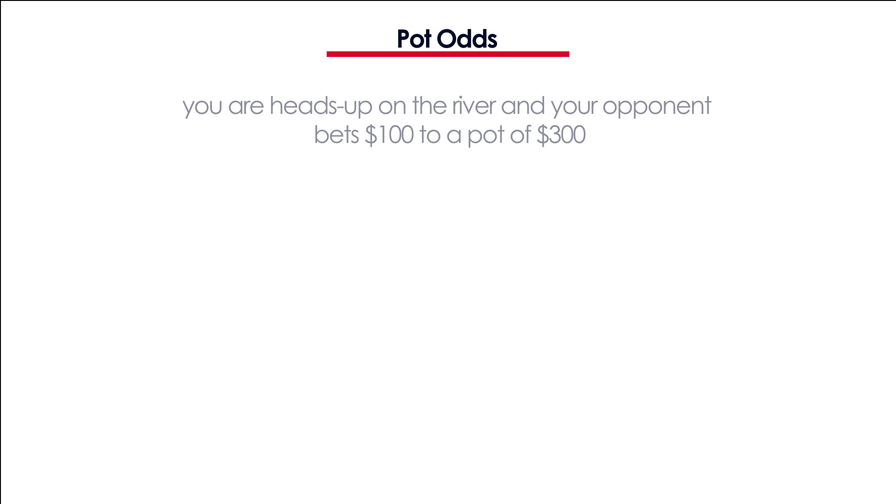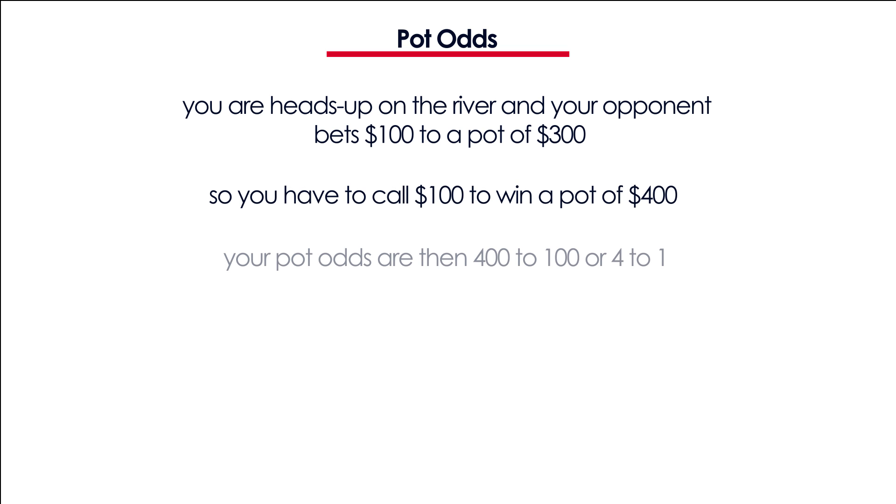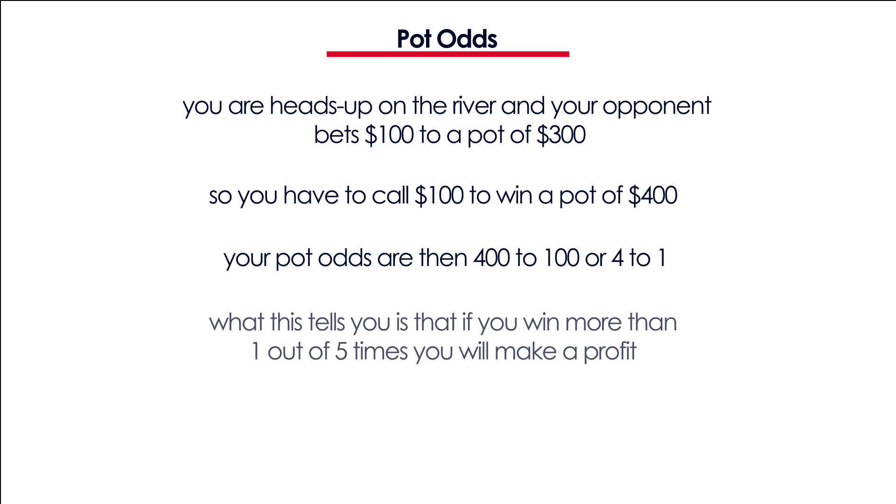Ok let's talk about pot odds now. Imagine you are in position heads up on the river and your opponent bets 100 to you and there's 300 in the pot. You have to call 100 to win 400, so the pot odds are 4 to 1. So if you wanna call this bet you better make sure you will win more than 1 out of 5 times, because only then you'll make a profit.